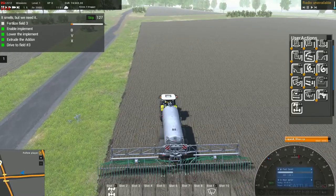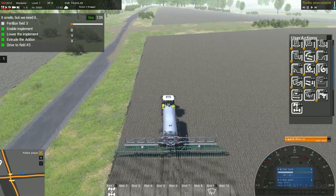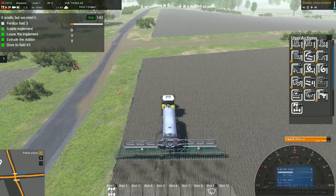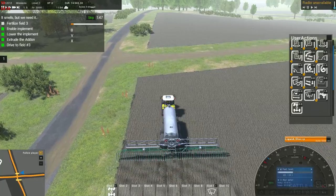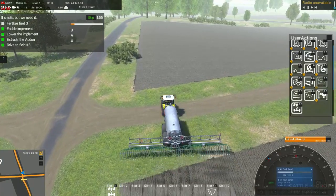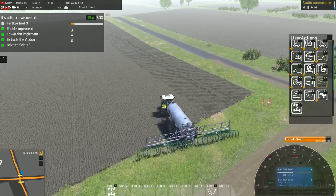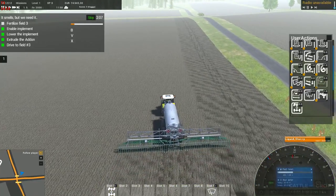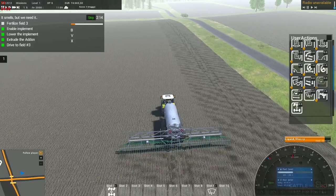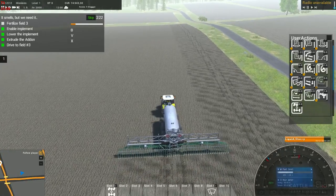Kind of an odd pattern for what it's leaving for the actual slurry, but that's okay. The other thing it does is it will actually cut the thing off by itself when you hit the end of the field - that's kind of cool. You can manually turn it off and turn it on. The tractors are certainly equipped with GPS, it just hasn't been implemented yet.